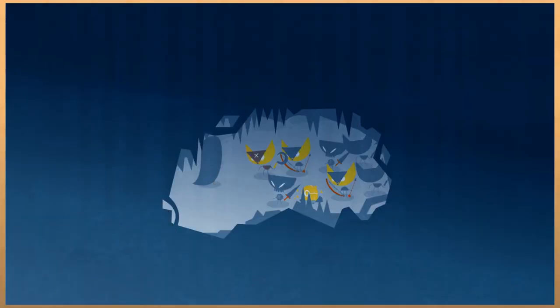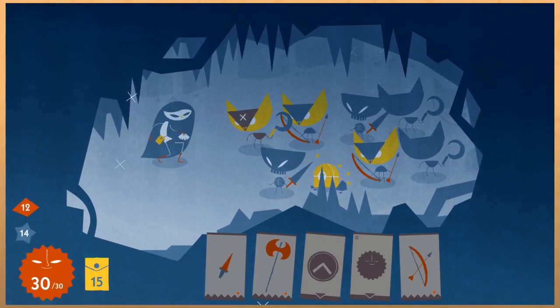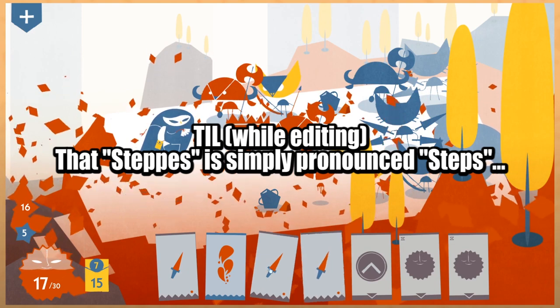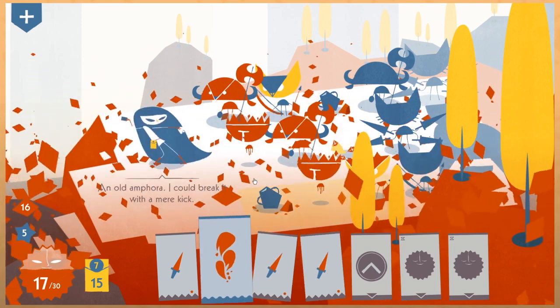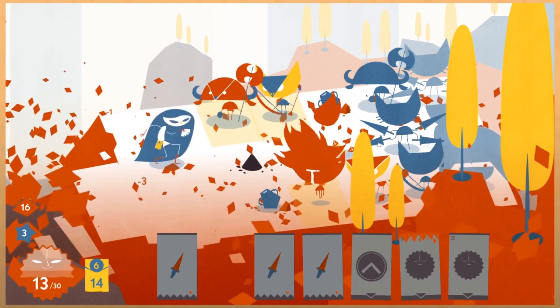Certain advancements of the levels are predetermined — when exactly you reach these two-lane wide dank caves that completely changes things, or a more cat-heavy level, or these fiery steeps — will happen in a specific order, but the exact combination of enemies and bosses will be randomized for a new experience each time.